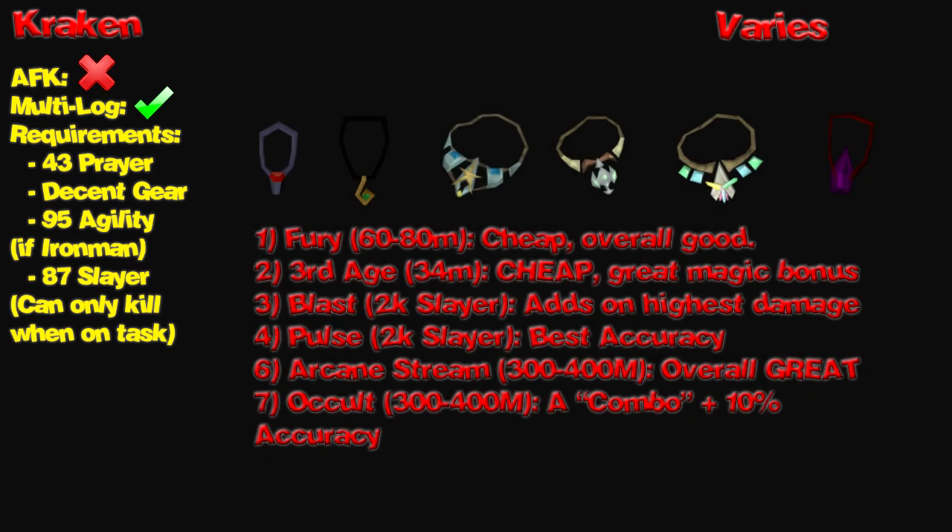I have some people asking about the different amulets and which one they should use. Obviously, if you're a new player, you should use a Torva or a third-age amulet. They're both cheap and have really good bonuses.